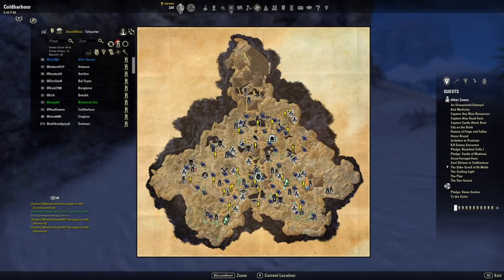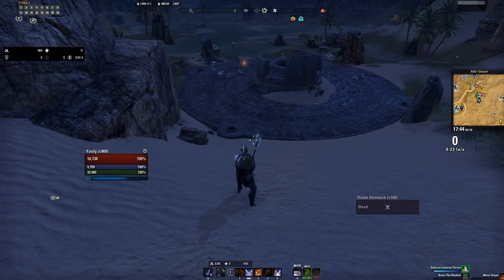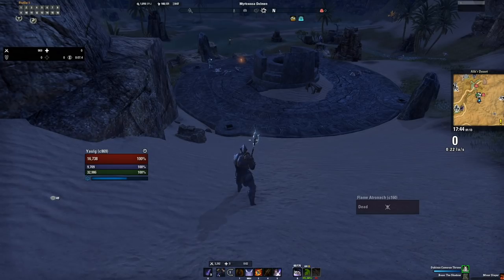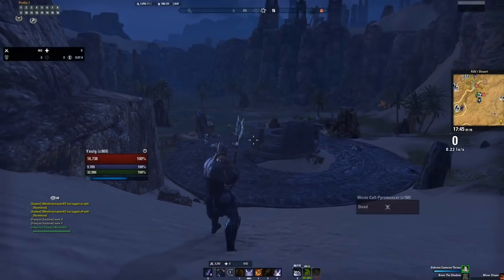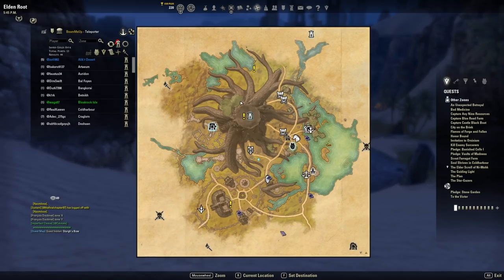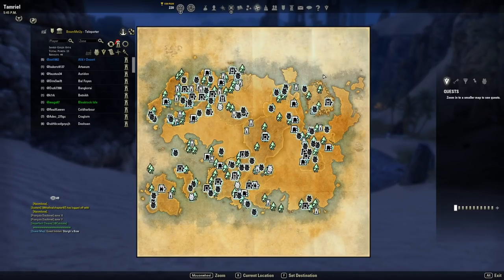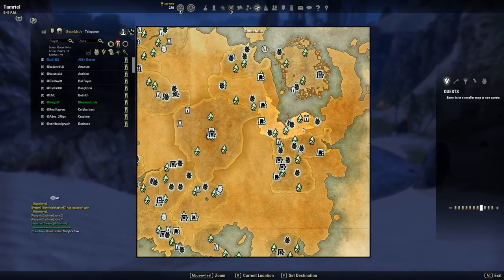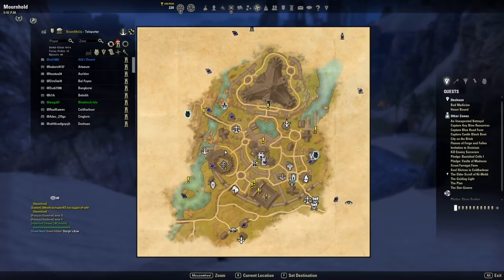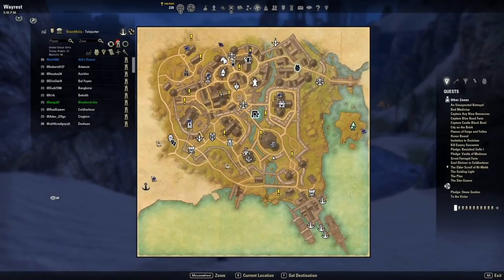Now let's talk about the daily quests. A lot of people don't know about these, but they can be picked up in your capital city for each alliance. For the Aldmeri Dominion, go to the Grahtwood zone, then Elden Root — go into the big tree and the Fighter's Guild is in there with your daily quests. For the Ebonheart Pact, go to Deshaan and then Mournhold — the Fighter's Guild is right there. For the Daggerfall Covenant, go to Stormhaven and then Wayrest — the Fighter's Guild is right here for your daily quest.